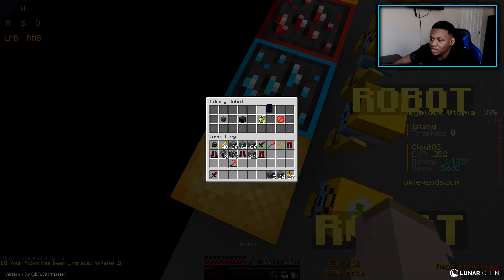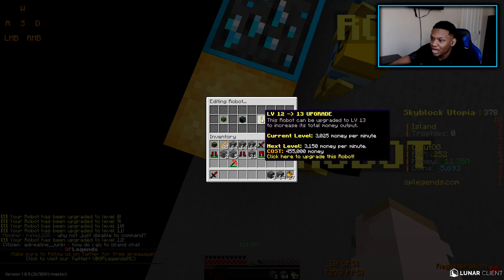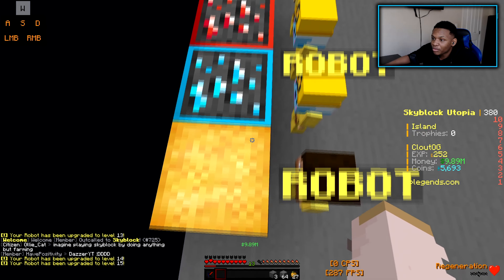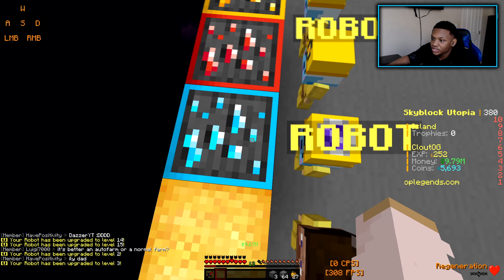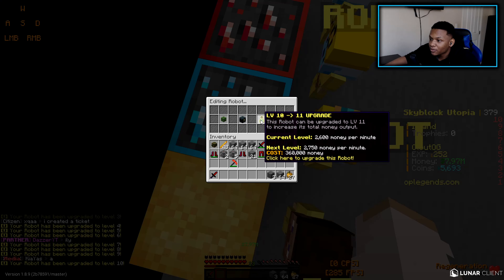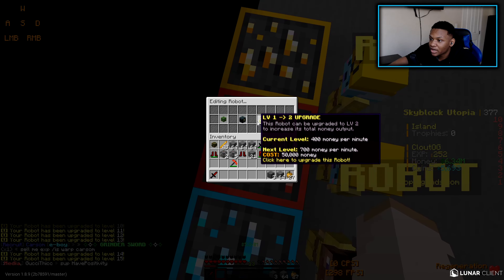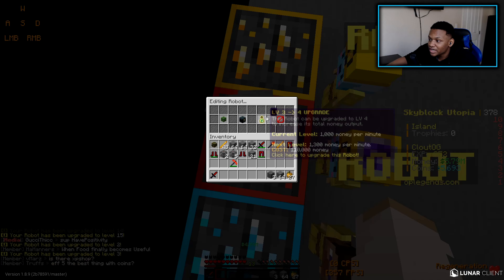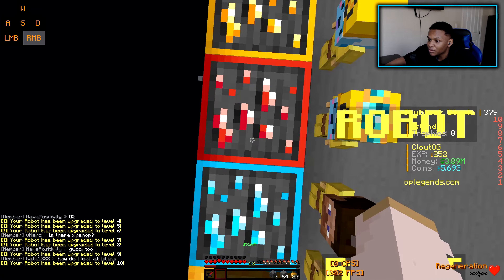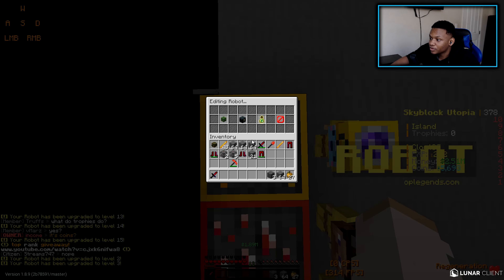I'm going to upgrade everything since my money balance is high right now. This is actually a lot — I'm losing a lot of money but that's because the Turkey Robot takes a lot to upgrade. It'll probably be less for the Diamond, Redstone, and Gold robots. I'm probably not going to lose all my money. The Redstone robot costs 400 per upgrade — I'm at level 11, 12, 13, 14, 15...